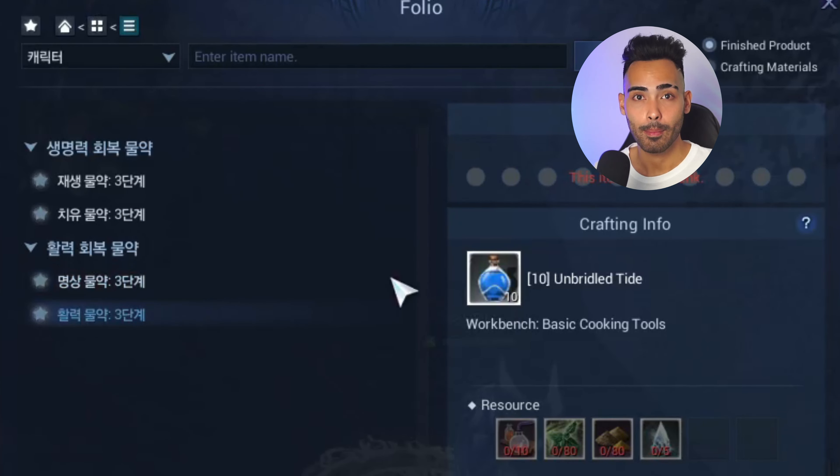You can use all of the buff foods at the same time in order to be maximum buffed and prepared for the upcoming raid. Take four out of four from these buff foods. Each buff food gives us a different option of buffs. Unfortunately it's not translated in English yet, but we have Google Lens. I hold my phone over the screen and I get it translated in real time. So let's have a look at these buffs.